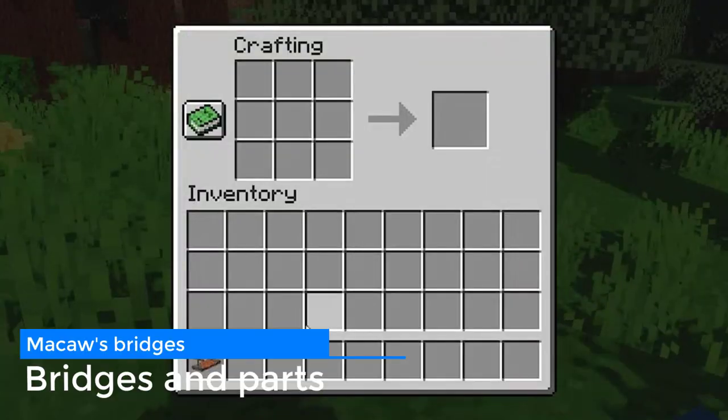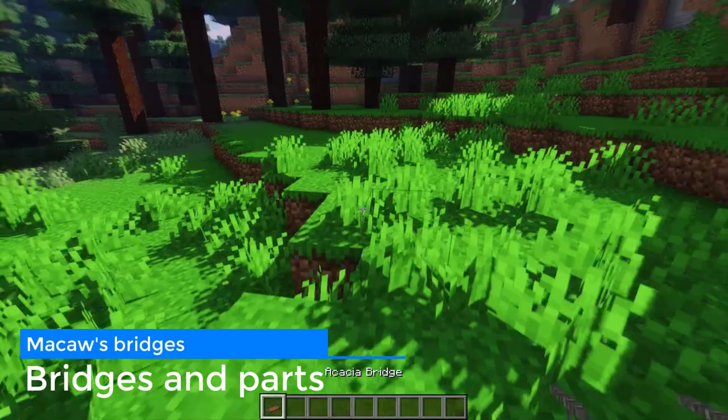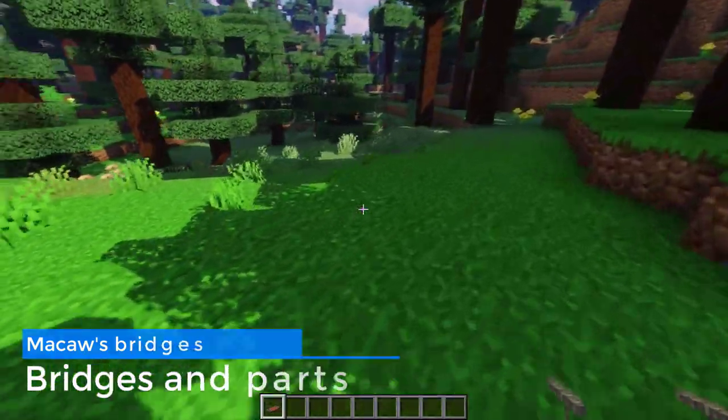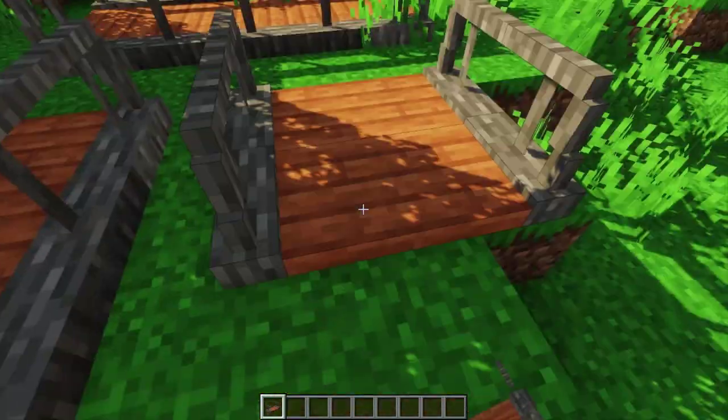Bridge end parts can no longer be crafted and they are not in the creative tab. This is because the bridges now automatically place an end part. This makes it a lot easier to place bridges.